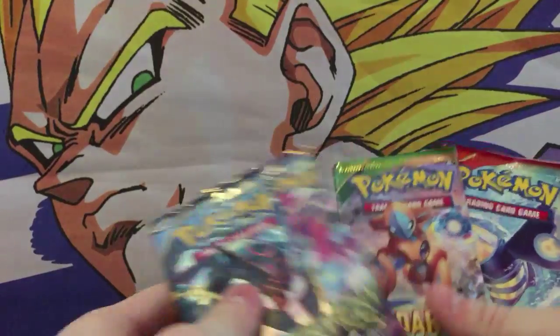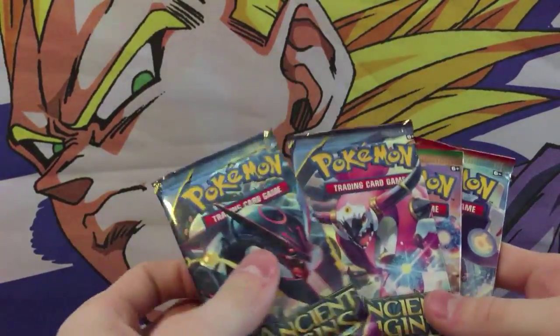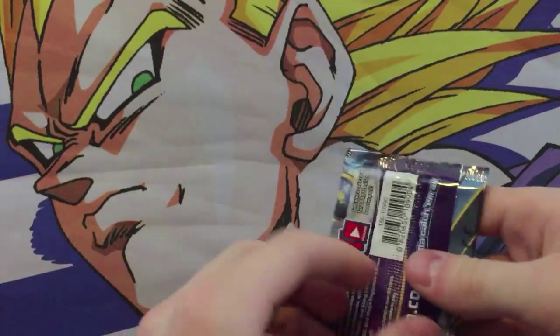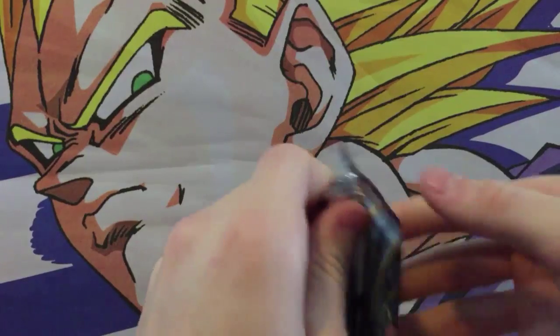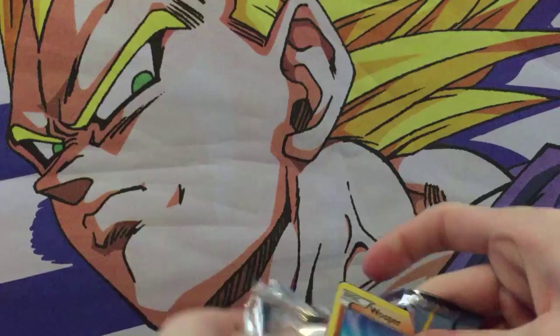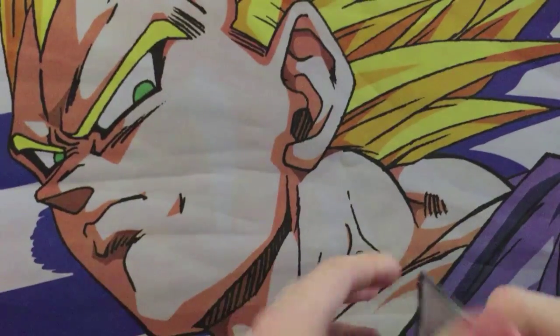We got some Ancient Origins, we got some Roaring Skies, and Primal Clash. I think we're going to open the Hoopa Unbound one first, just because this is the tin — maybe we'll get some luck. Hopefully we can get some Mega Evolutions in these packages, but if we do, that'd be pretty amazing.